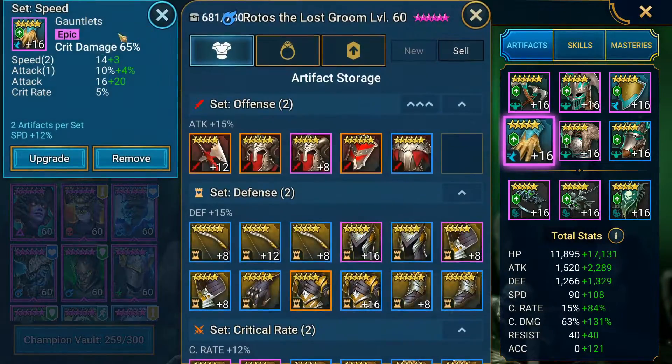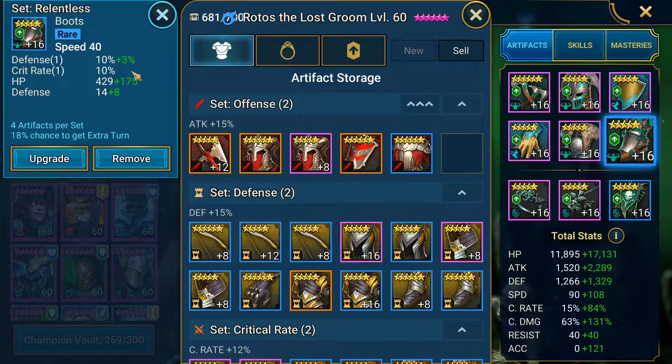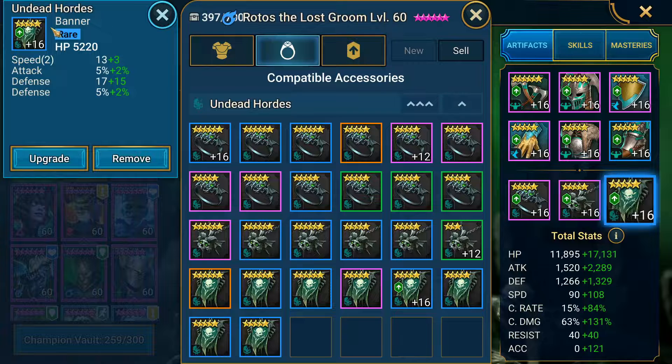I've got Rotos in crit damage gloves with high speed and crit rate, and an attack percent chest — again with speed and crit rate. The goal is to get crit rate as close to 100% as possible, and we've got 99% here while keeping him in Relentless and speed. Rotos has a pretty slow base speed of 90, one of the lowest in the game for legendaries. I can't get his accuracy high enough unfortunately because I don't have an accuracy banner in Undead Hordes. His speed needs to be over 191 for Ultra Nightmare Clan Boss.